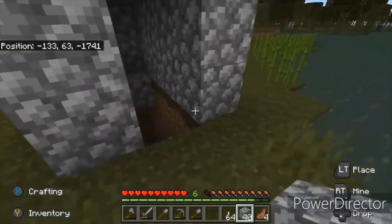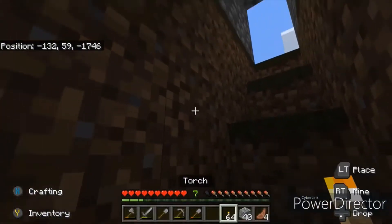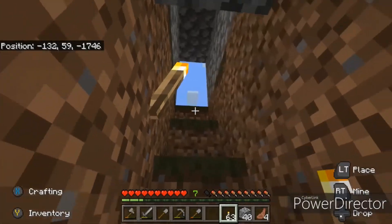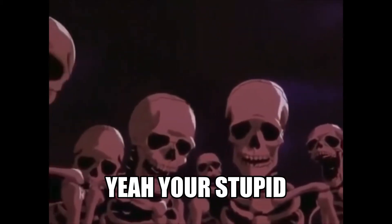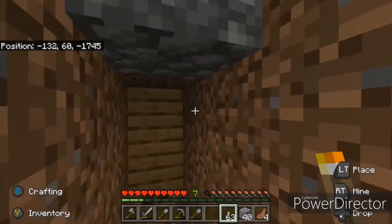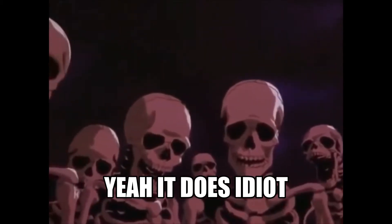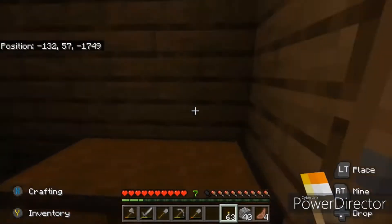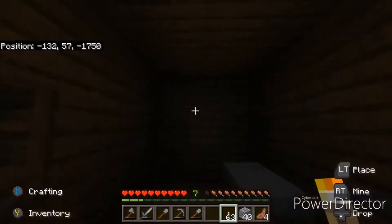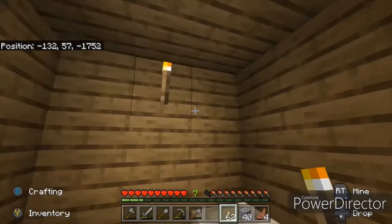Let's just make a little roof like that. One more — that'll do. We're also going to need torches; it looks a bit dark in there now. No, that's a really stupid place to put it. That looks a little bit better. Okay, it's a lot darker inside. There we go.